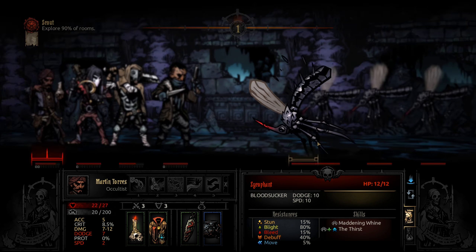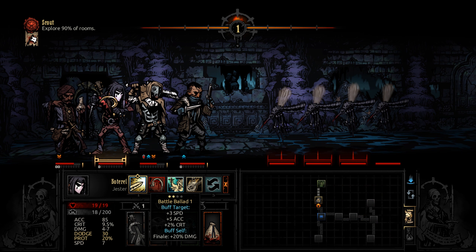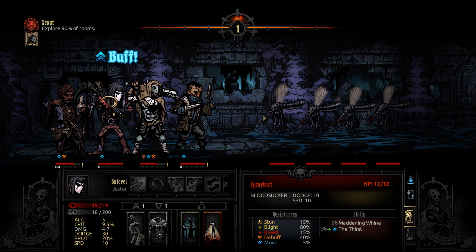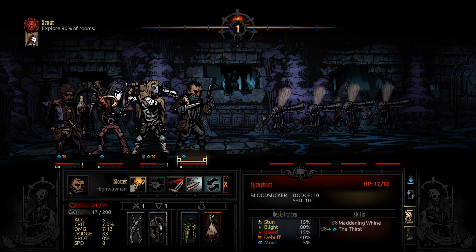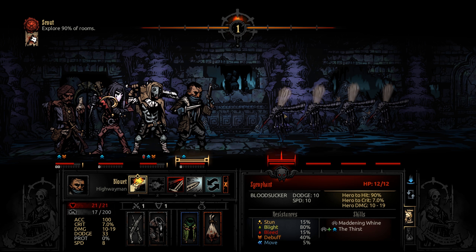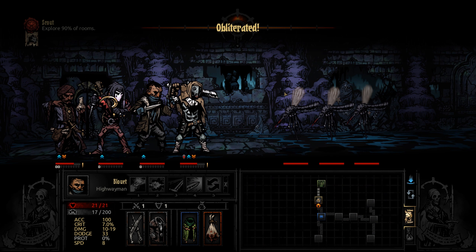Of course you're going to go first — damage and stress. Stress is a silent killer, except in the middle of it because after they get tested they could be very loud and annoying. Let's try the point blank shot — does 10 to 19, good chance we can get a kill with this. Obliterated! Awesome. Let's heal.